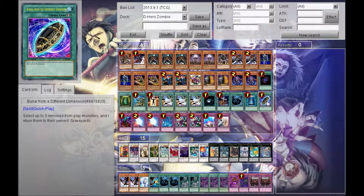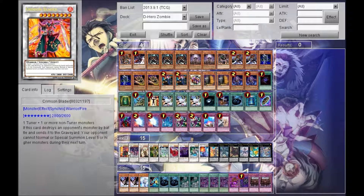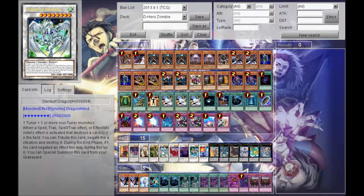A little tired — it's like 6 in the morning right now. Let's go to the extra deck real quick. So, one Crimson Blader, one Scrap Dragon, one Colossal Fighter, one Thought Ruler, and one Stardust Dragon for the level 8s.